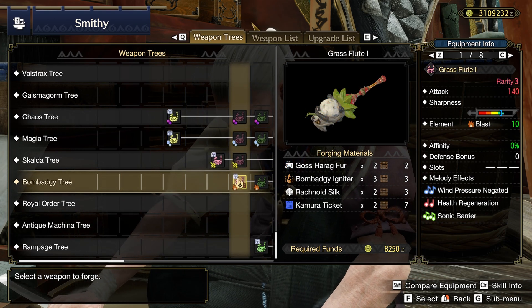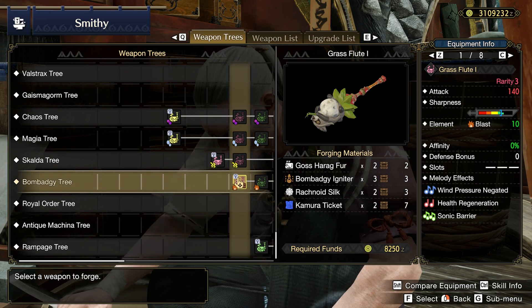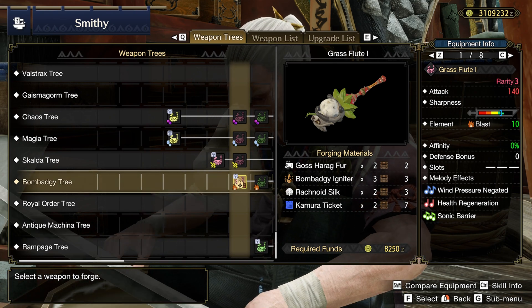Before we go into high rank, we can do the optional quest to get Grass Flute in the Bombaggy tree. This horn provides Sonic Barrier as well as Hell's Regen. Its upgraded version can also be a really good one for endgame multiplayer.